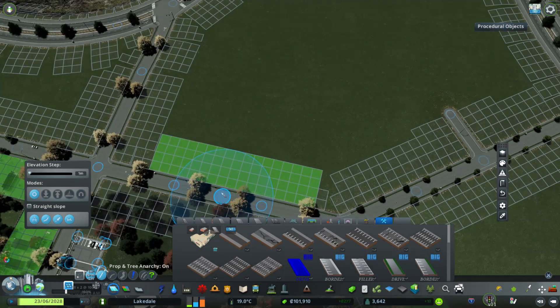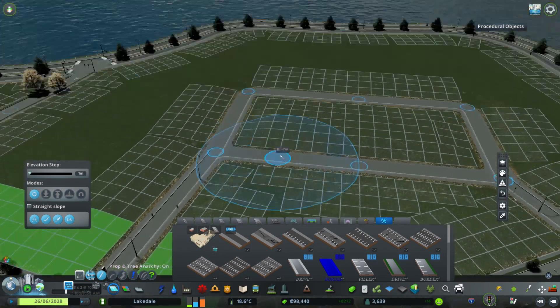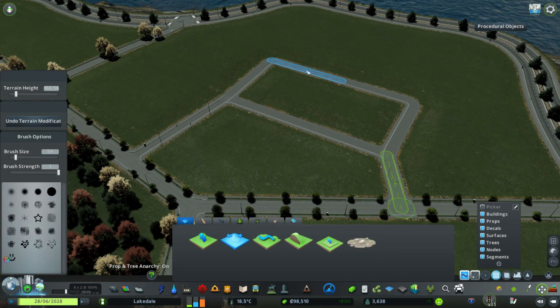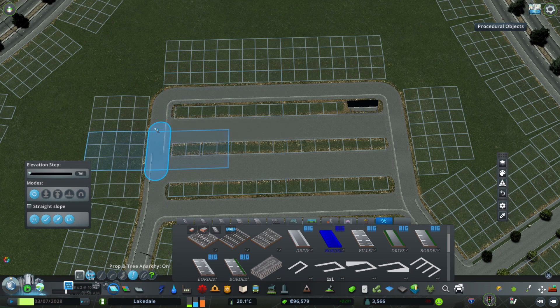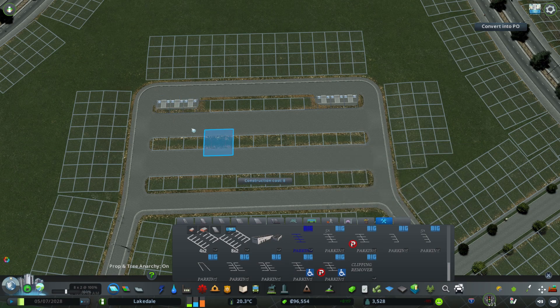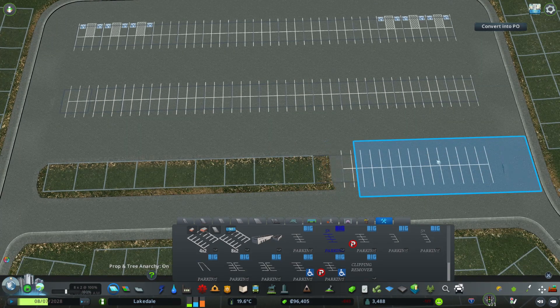This next section we're going to build is our high school. I can't believe we made it into seven episodes without putting a high school down, but it happened. We took a look at the education panel and saw that some of the houses weren't upgrading because they needed more education, so the natural progression here is to get high school education going, and eventually figure out a place for the university. Here we're just building the basic parking lot again — I'm starting to get the hang of this. I definitely like these parking lots better than the parking lot roads we've been using in previous series, and I think we're going to stick with them.